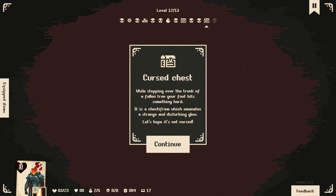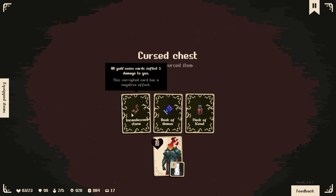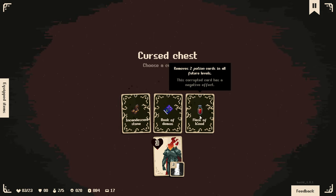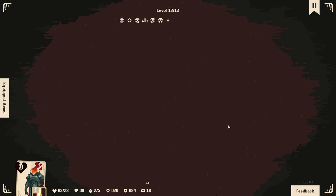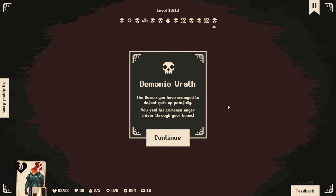I think this is going to force me to pick a corrupted item. While stepping over the trunk of a fallen tree, your foot hits something hard - a chest from which emanates a strange and disturbing glow. Let's hope it is not cursed. It's definitely cursed. All gold coin cards inflict one damage to you; increase the chance that the enemy's loot is another enemy card; or a flask of blood which removes two potion cards. We have no potion cards - I'll take that one. Although maybe it could actually remove the potion cards that have turned into swords, since they're still technically potion cards.